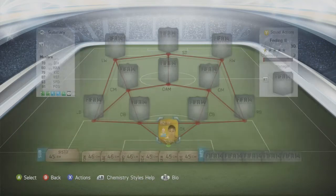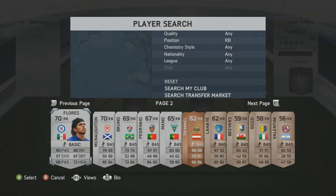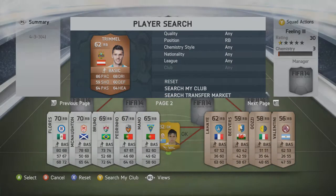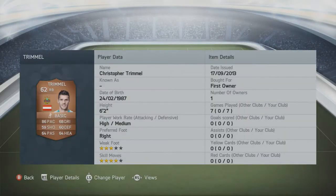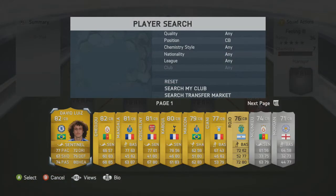At right back we have Bronze, who I picked up in a starter pack — I was buzzing when I saw him. He's got 86 pace, 60 defending, 68 dribbling, 64 heading, four star skill moves, three star weak foot, and he's six foot two. He also has 80 strength, which is very good for a right back with four star skills.